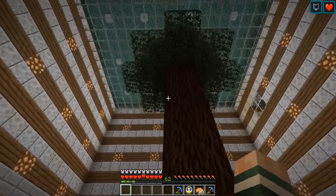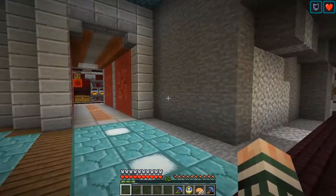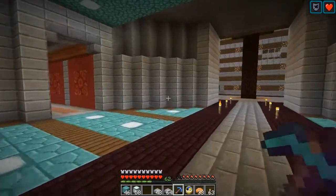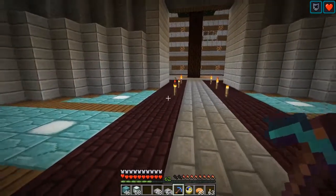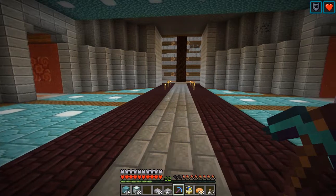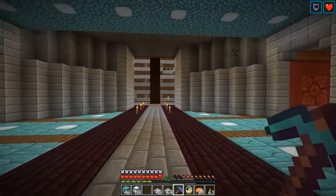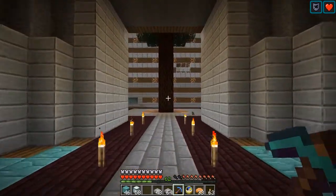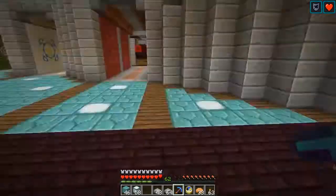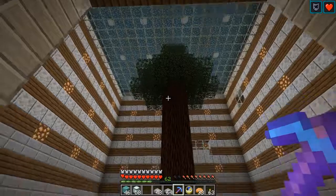The idea is for the tree to get bigger and bigger as you approach. I am going to start out by cutting all this stone so that we can have the tapering effect. I have taken care of the floor and the lower half of the walls. Before, I was talking about the tree slowly coming into view, and I think that would happen better with a flattish ceiling rather than one that curves up. That slowly reveals it.